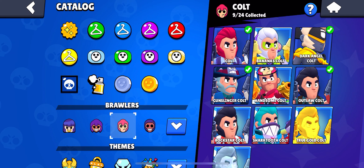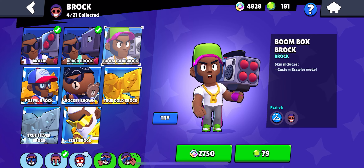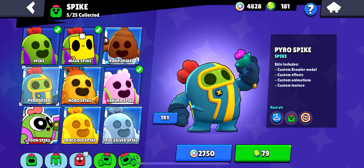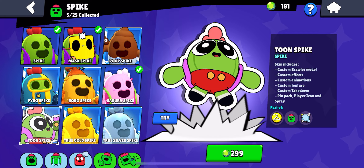For Colt there are a lot of good skins, and for me the best one is Handsome Colt by far. Next up is Brock — there are only a few Brock skins, but in my opinion the best one is obviously Zeus Brock. Next up is Rico, and the best by far is Final Boss Rico. Next is Spike, who probably has some of the best skins in the game — you could pick any one except Robo Spike and they'd be great, but I'd say Tune Spike is the best.